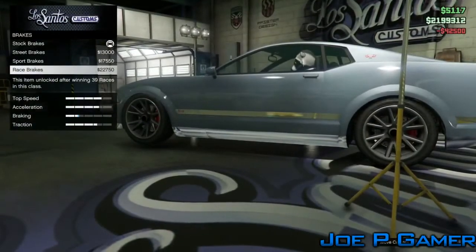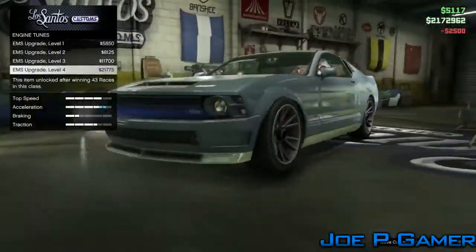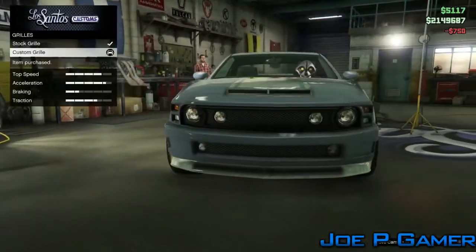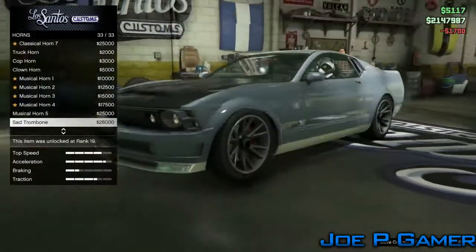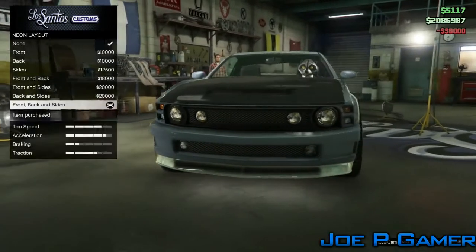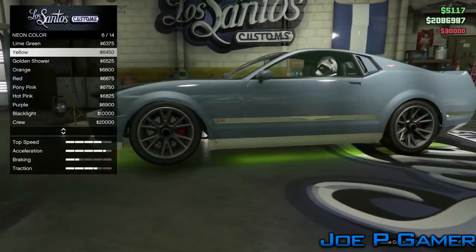Basically all you're going to want to do is get a car off the street and kit it up. The best car to do this with is the Dominator - I do have the Dominator in this video as it sells for the most money. You want to kit it up to the max, or as much as you have money for. This glitch actually bypasses the 45-minute wait for some reason.